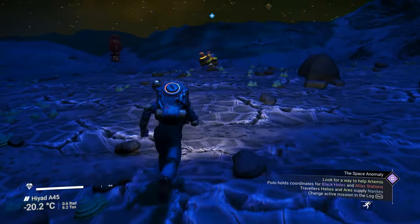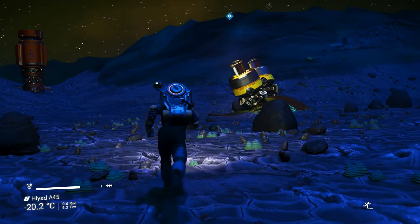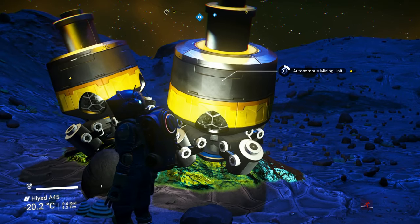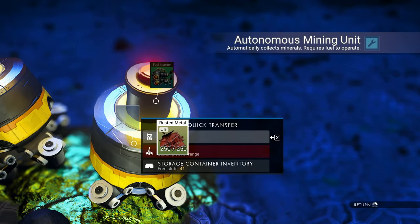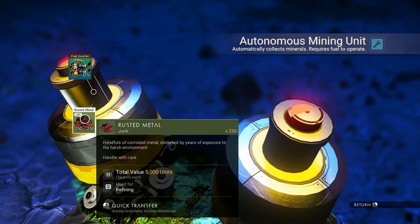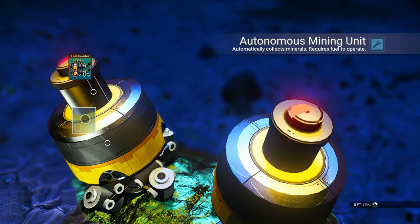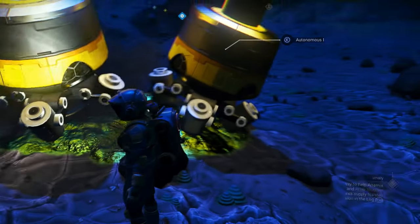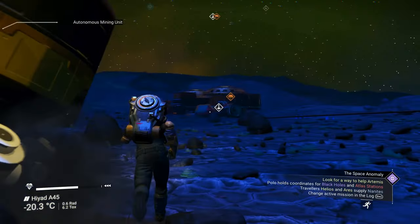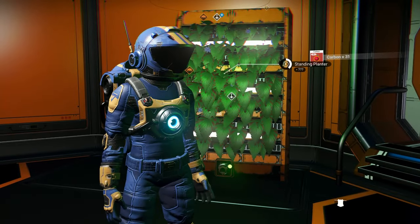Now, beside having the rusted metal mines, before making the mine, I was able to stick the autonomous mining units onto here, and that lets me gather more rusted metal. Basically, you turn carbon into rusted metal. I have some carbon sources here.